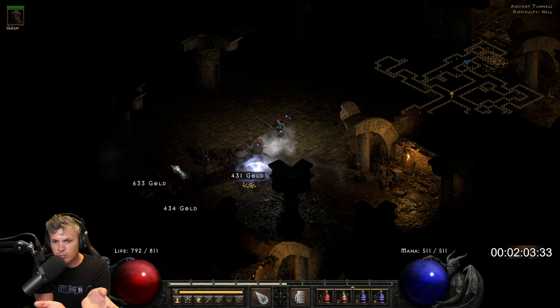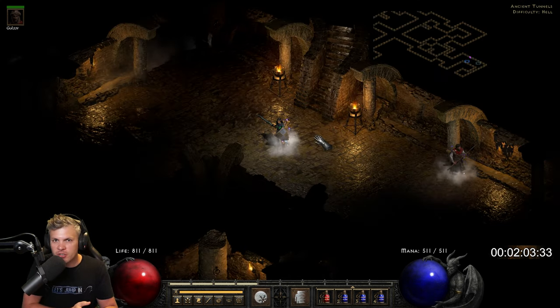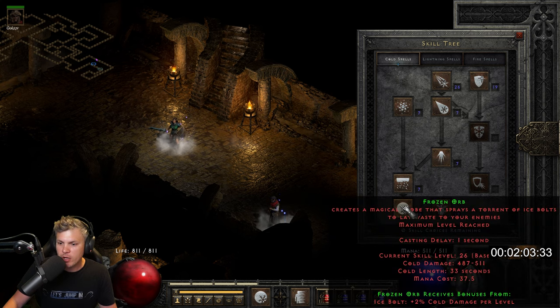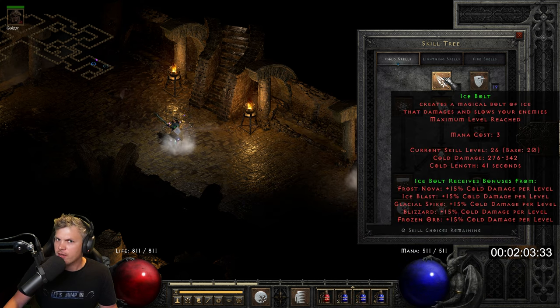For test number two: the exact same Sorceress, the exact same gear, although I fully spec'd Frozen Orb for damage. Looking at her skill tree: 20 hard points into Frozen Orb, 17 into Cold Mastery, and 20 hard points into Ice Bolt.